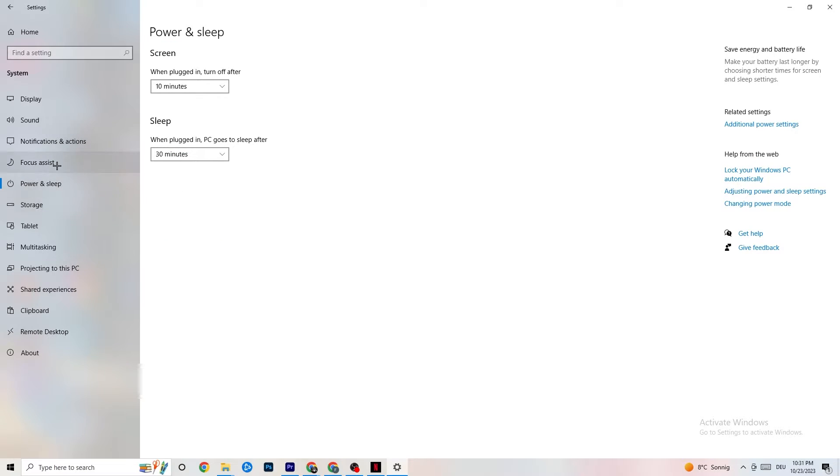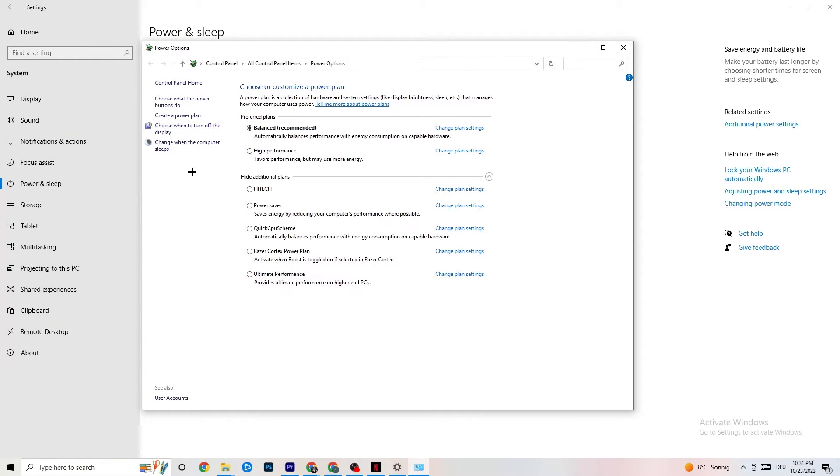Go to Power and Sleep on the left side, then click Additional power settings. You'll see options for your power plan. I'm using Balanced, but for some PCs High Performance works better to reduce crashing. Try both and see which works better for your system.